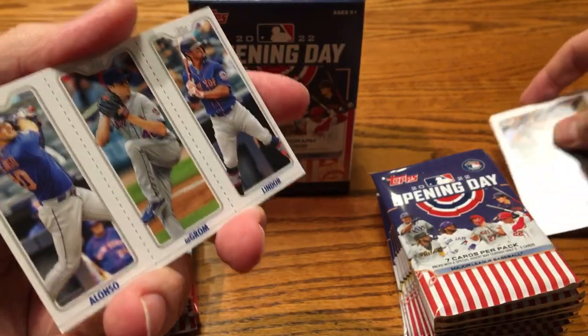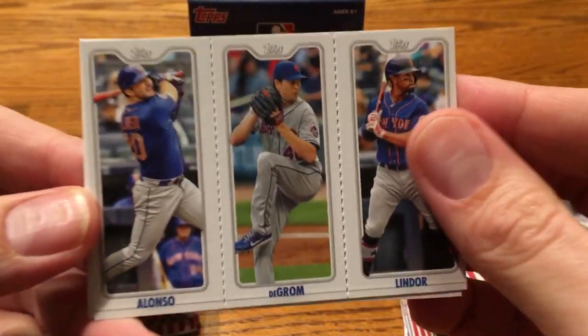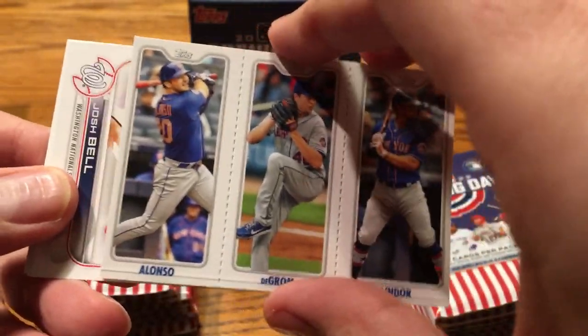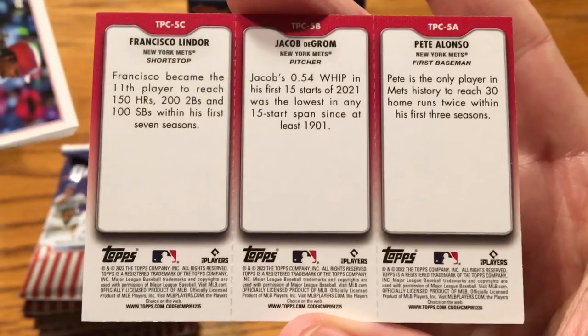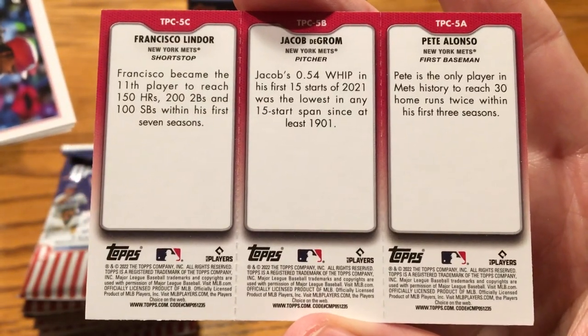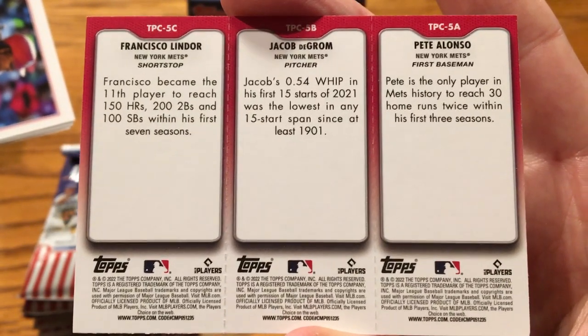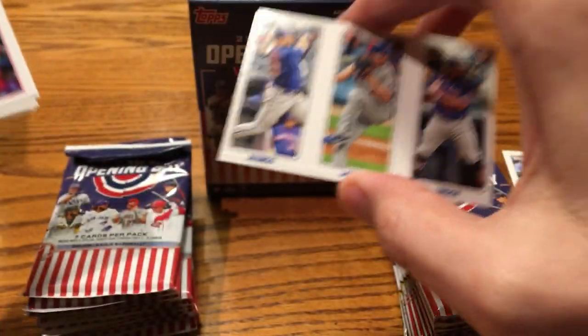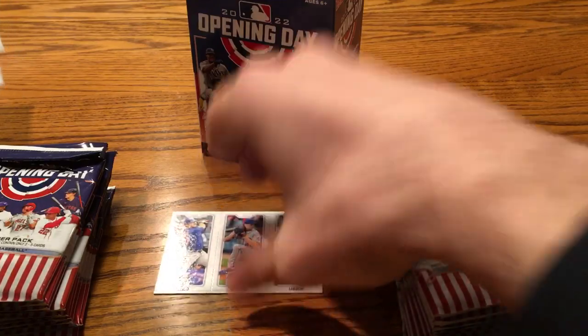Oh, this is new — I don't know exactly what this is. It kind of reminds me of those old-school NBA cards from the 1990s, like Upper Deck with Michael Jordan and guys like that. There were all three players from the same team: Lindor, deGrom, and Alonso. Triple Play is probably what that's called. Really cool — I'm going to put that right in the middle.